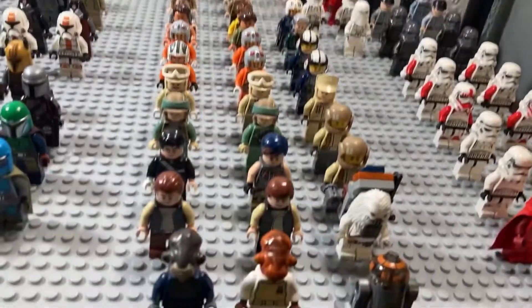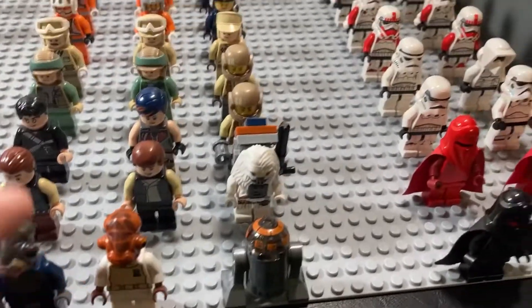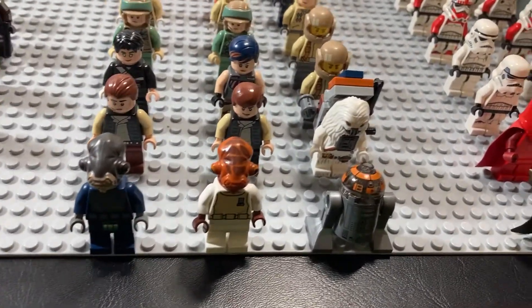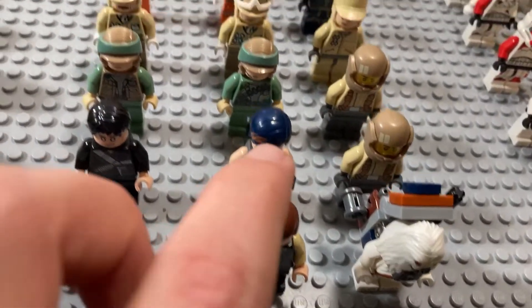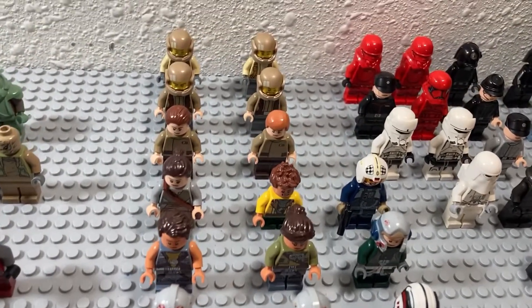Now we have my rebel and resistance army. We've got Admiral Ackbar and then that other guy whose name I have absolutely no clue about, and an astromech. Then we've got a bunch of different figures, including pilots and Hoth troopers and stuff.